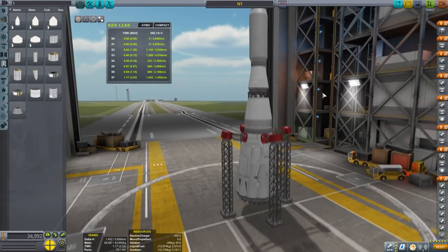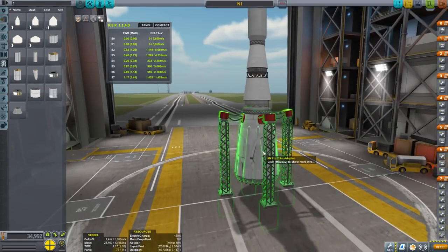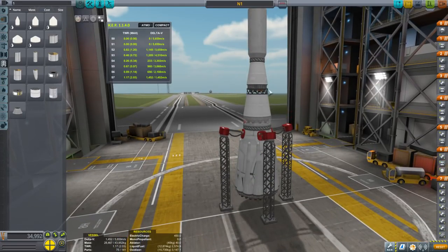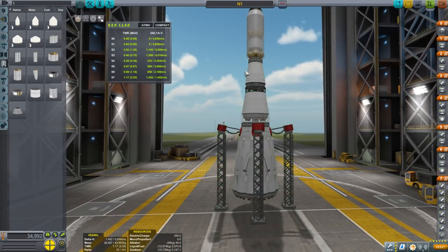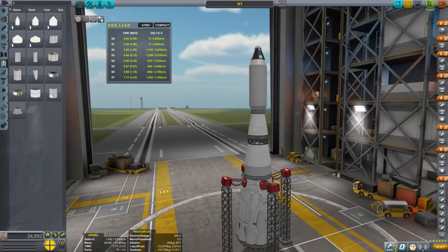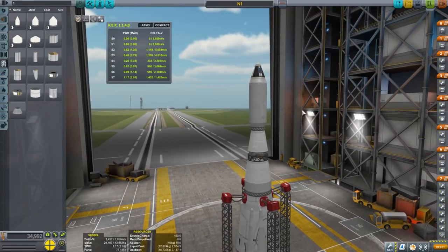I'm sure other people have made stock N1 analogs. It's possible to make the bottom of this with the stock parts in 1.4, because we've got the tank adapters from using the 1.875 meter form factor, which is this one. Before this, it wasn't quite possible to make this perfect a shape because we didn't have the 1.875 meter form factor. So yeah, we've just recently had this ability.